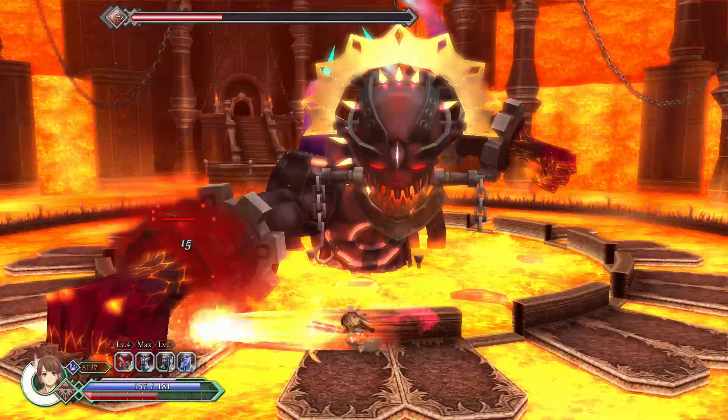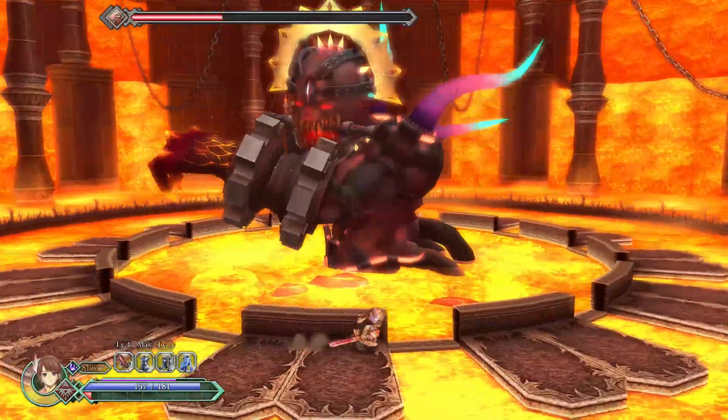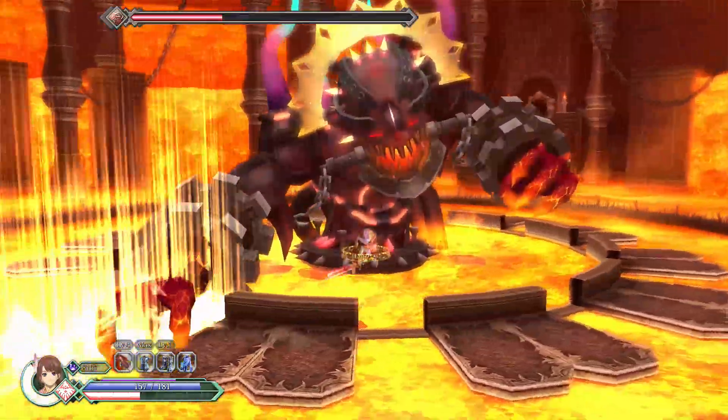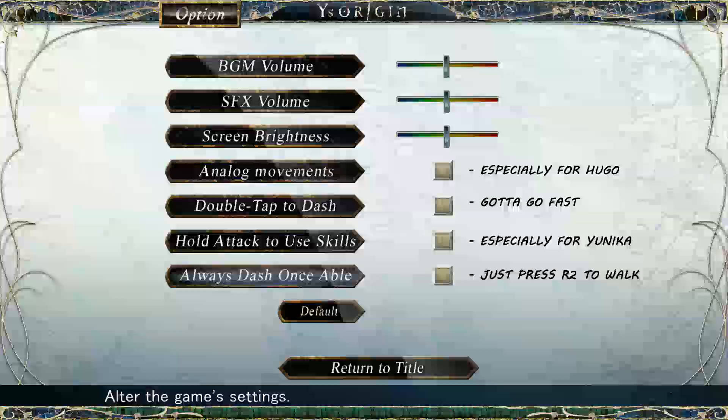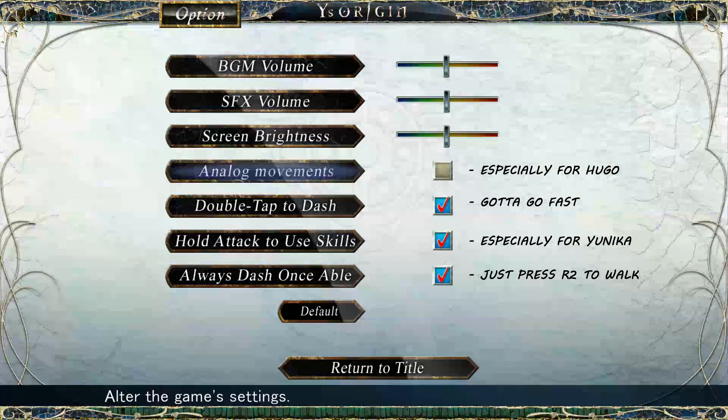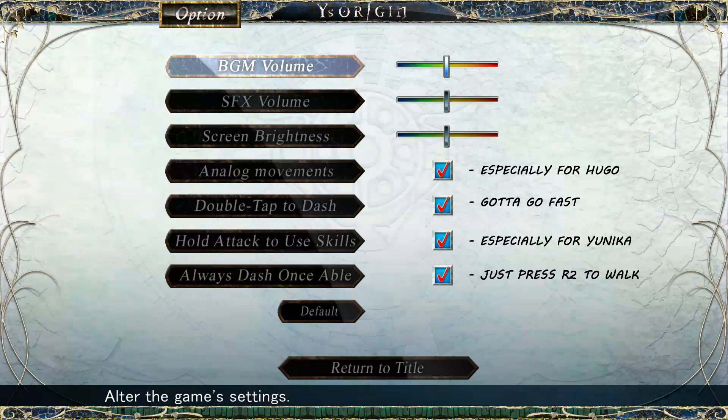And if you're struggling with any of them, or just struggle in general, do keep watching, because I'm gonna show you some stuff that I figured out through trial and error. The first thing you need to do is go to settings and make sure that all of these options are turned on. Also, don't forget to bring up the volume of the music — it's really fucking good.